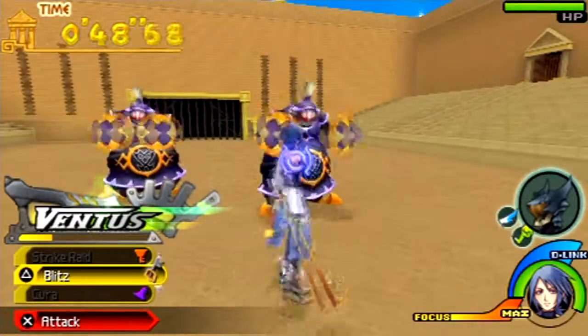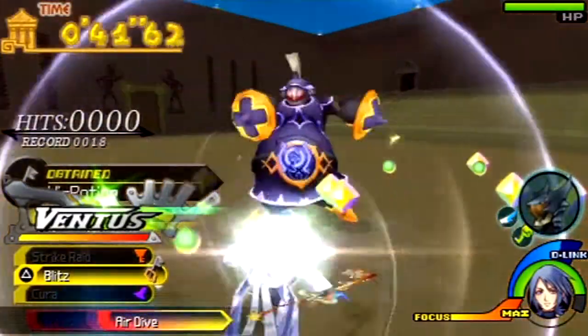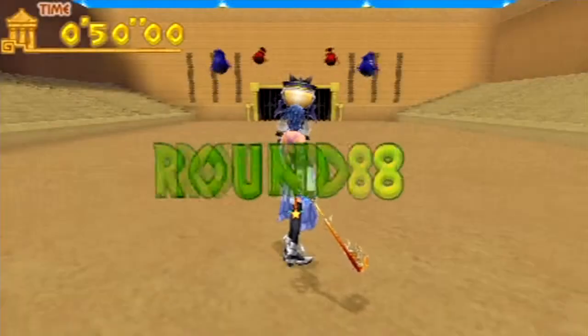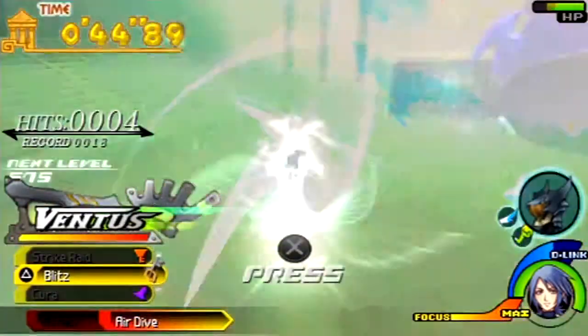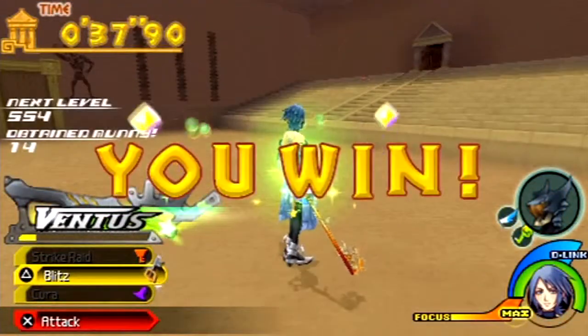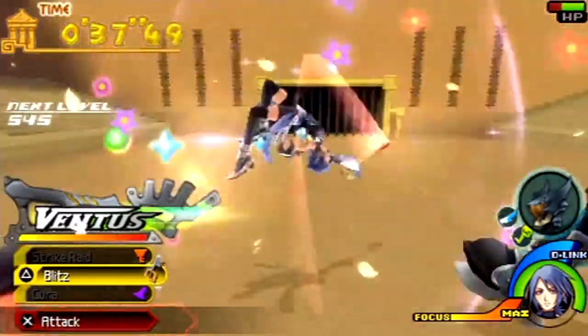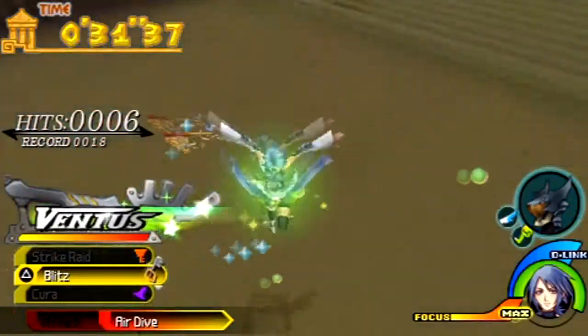I went up to the official Kingdom Hearts wiki — not the Wikipedia page, but the wiki — and found out the name. I should go back to that Kingdom Hearts wiki and be more thorough about enemy names throughout the rest of this game. Kind of like what I had to do when I did the guide for Super Mario Galaxy 2, making sure I said things like enemy types and trap names correctly.